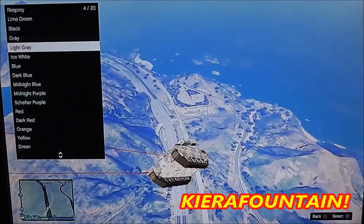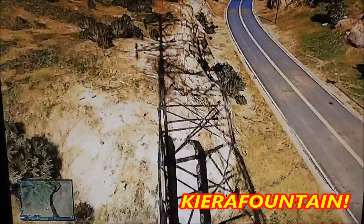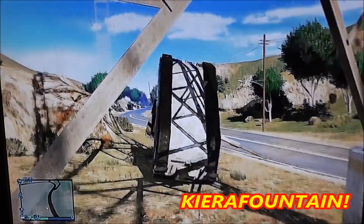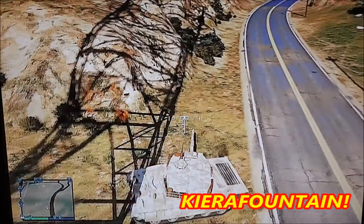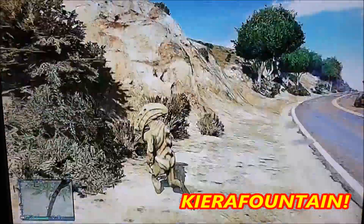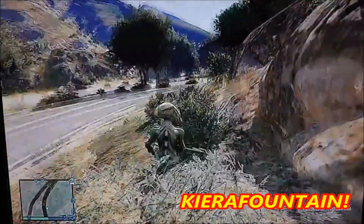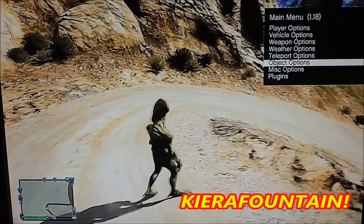You can do pretty much anything you can think of. You can change the color of your vehicles — they're swapping through the colors now. You can give yourself god mode, super jump, super run which is pretty good as you can see. Cars can drive on water — a bit of everything really. If you run too far too fast that'll happen. You can also change the weather.